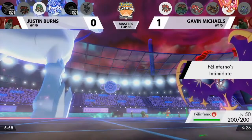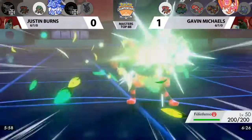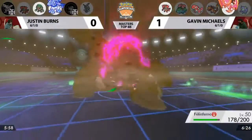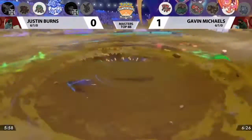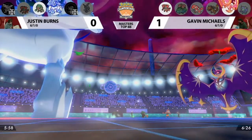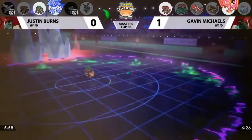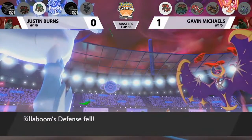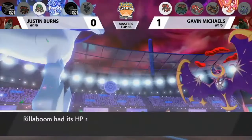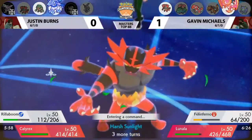Groudon switches out into the Incineroar slot. There's nothing Justin can do now because he already used his White Herb on the Max Phantasm defense drop — the attack drop is going to stick thanks to Incineroar's Intimidate. Grassy Glide into Incineroar is a great switch by Gavin since Incineroar takes essentially no damage, and Grassy Terrain recovers that up. Max Quake targets the Incineroar slot — so yes, it is pretty low now. This Incineroar is a pretty important Pokemon: not only is it cycling Intimidates, it has a great type matchup against both of Justin's remaining Pokemon.